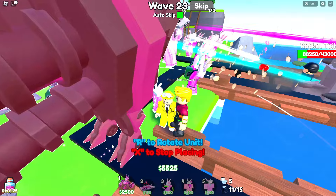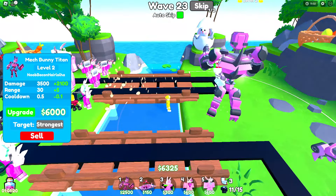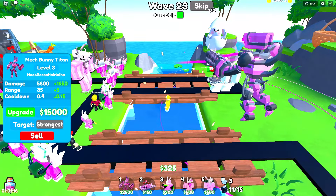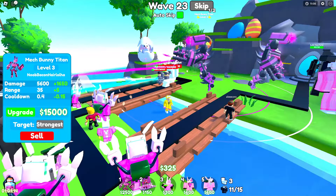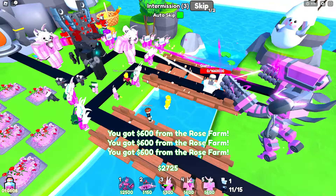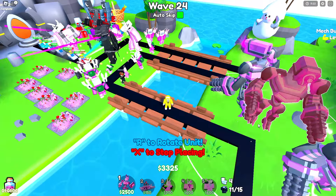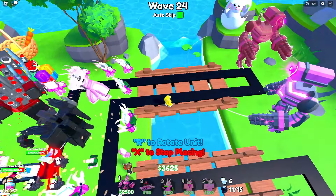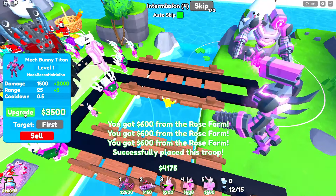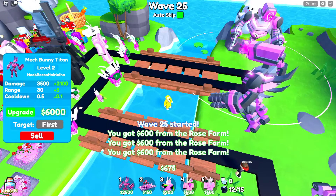I've got to spawn this godly somewhere — why is it not letting me spawn him? Let me place this darn thing. We're just going to upgrade the Mech Bunny Titan to level 3 now. Hopefully he's a lot stronger — he covers a lot more ground now, targeting the strongest units. We're going to try to place the godly right here in this corner. Max level upgrade so now we can double that, though it's probably in a bad location.